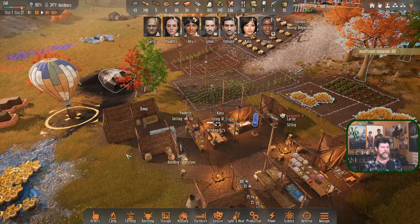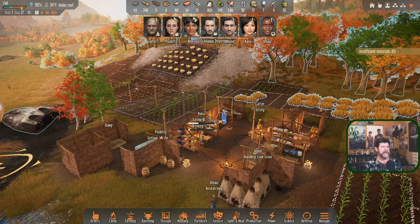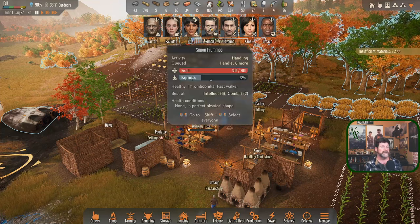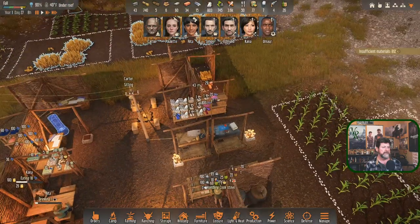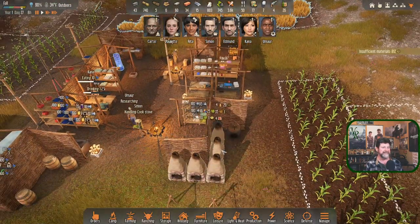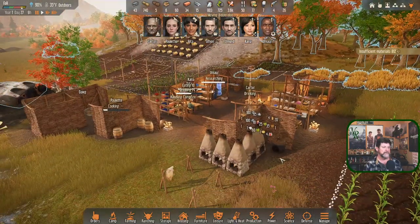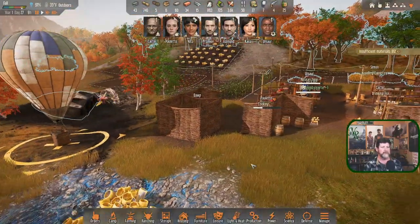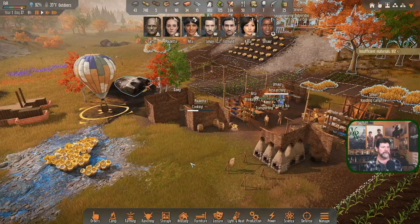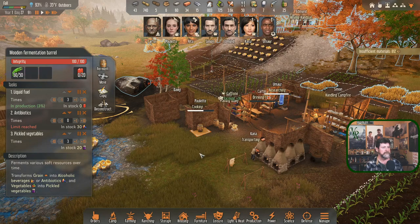Rita, I want you to get to planting as much as possible. I want Kana to get to making coats, and I want Simon to get to making leather - he gets a bonus from crafting and we almost never use that. We've got the baking and smelting going on. Watching this guy over here - we probably have barrels that need to be emptied. I saw a plus caffeine on Rita.